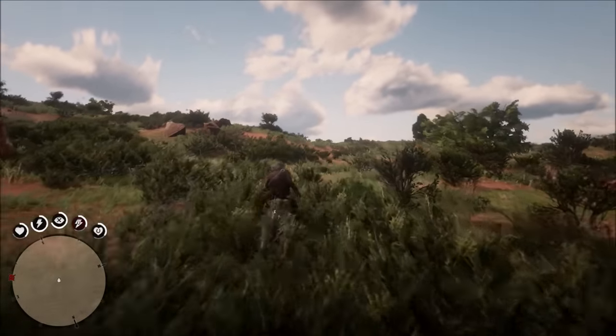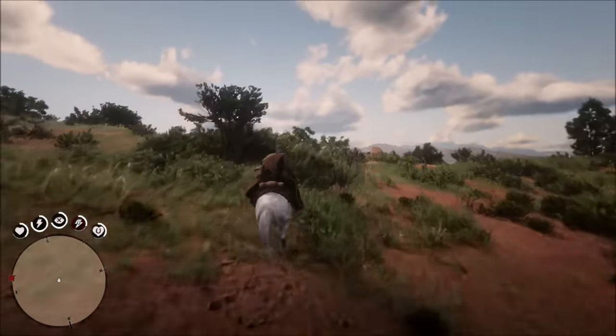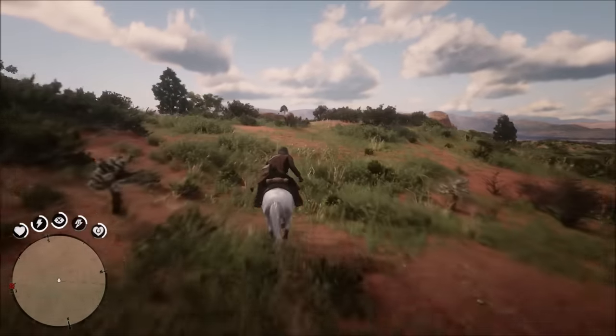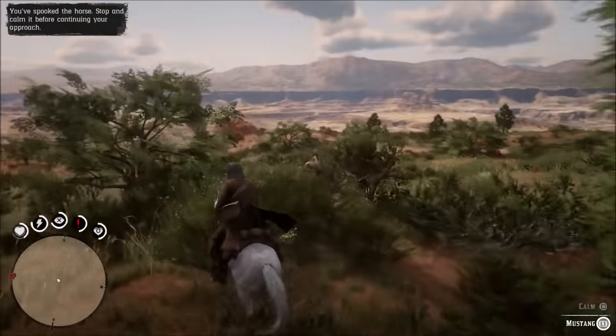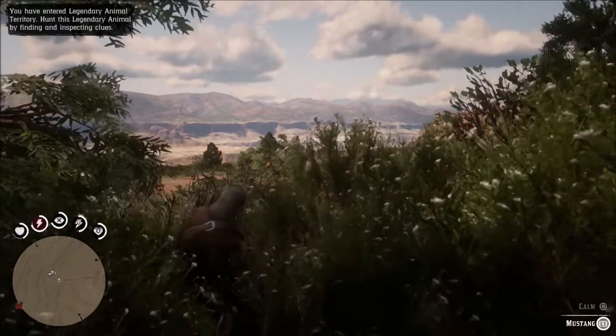It is a hard place to track and find it, so make sure you keep your tracker on that horse if you're afraid you're going to lose it, because it can despawn as well. There are a lot of bushes and shrubbery up here and you can lose it very easily, or you can run off the edge of this cliff very easily without noticing it, so definitely be careful when trying to get this horse and break it while you're here.